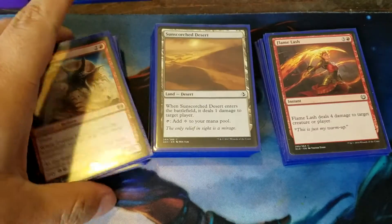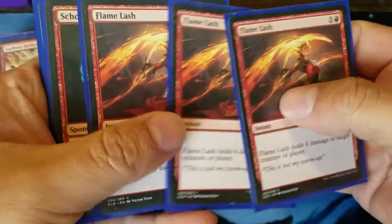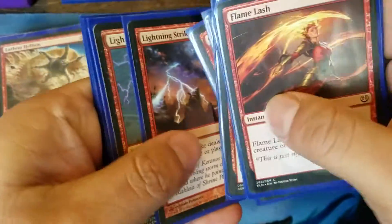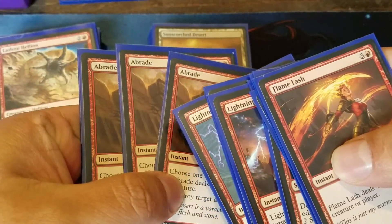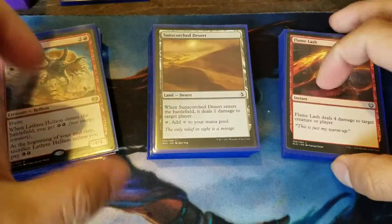Because we're running mono, so we don't need that many things. We're running 3 Flame Lash, 3 Shock, 3 Lightning Strike, and 3 Abrades — for removal and hits to the face.